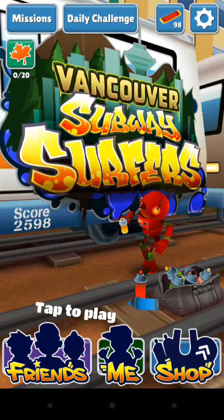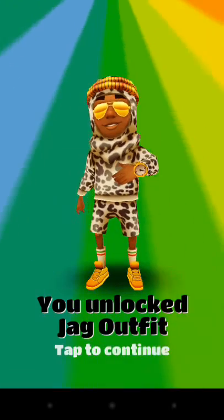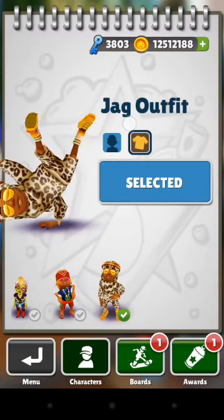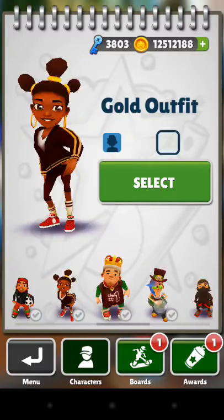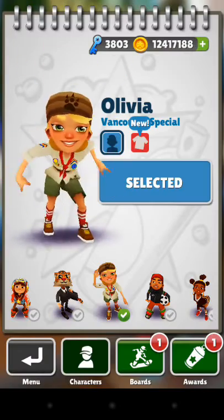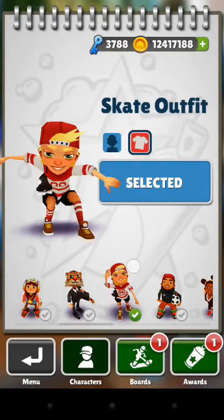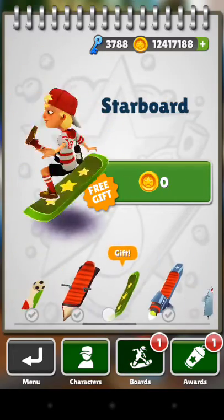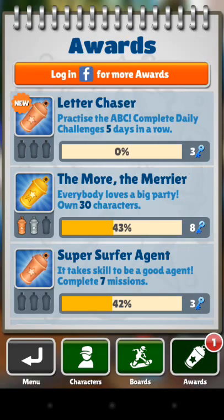Obviously you guys want to go and buy whatever you want and brag about it with your friends. I'll show you guys that the stuff I bought for free works, because I just bought this Jag outfit with 100 keys out of the 300 I just bought. I already bought everything with all these characters. The coins I bought are legit too. If you guys enjoyed, leave a like, comment, and subscribe. I'll see you guys later, thanks.